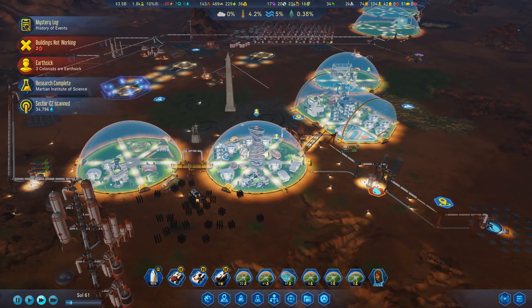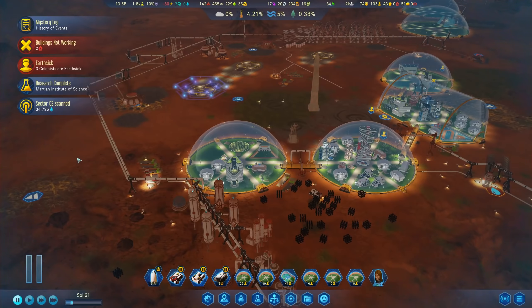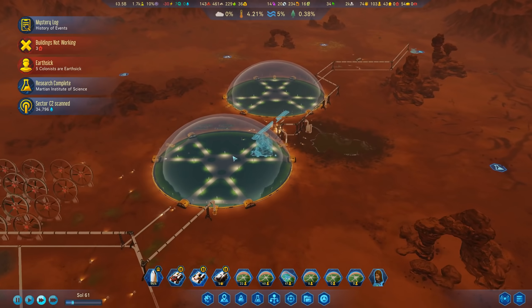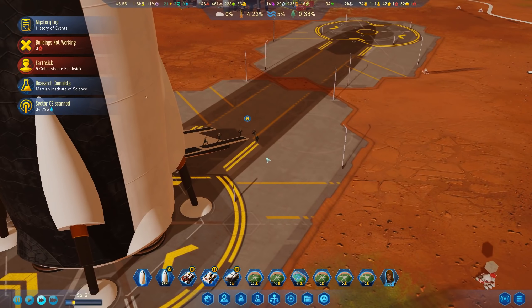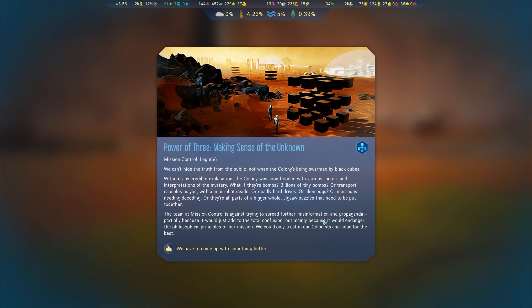These domes are going to be really huge with lots of people living in here, so we need to provide everything we can. We do need a passage there once those domes are connected. Another sector has been scanned with 34,000 water - there we got a new deep water supply. We can use this with a deep water extractor, though it's right on the drone hub which will prove some problems. Passengers have arrived - more specialists and general workers to take over some work here.